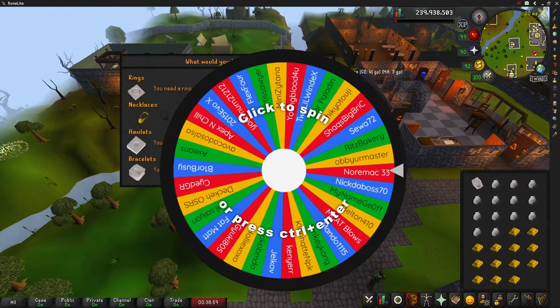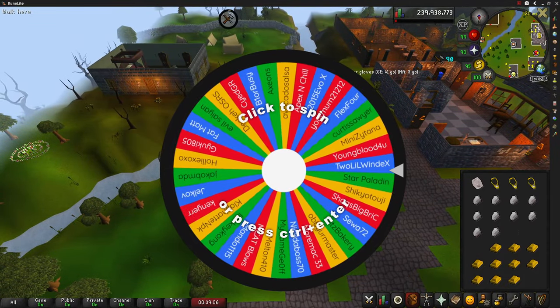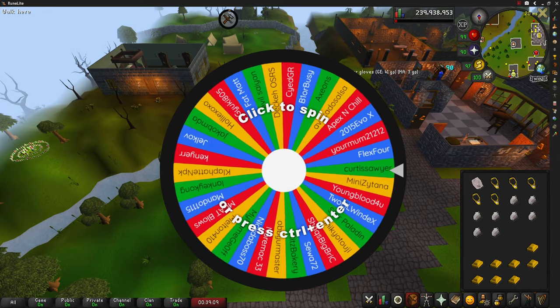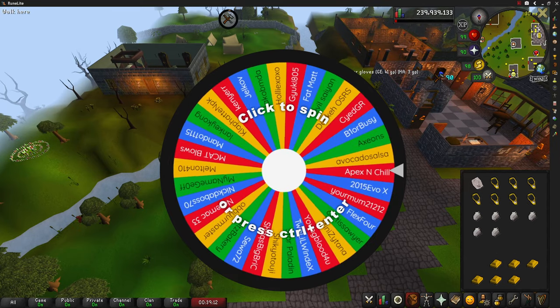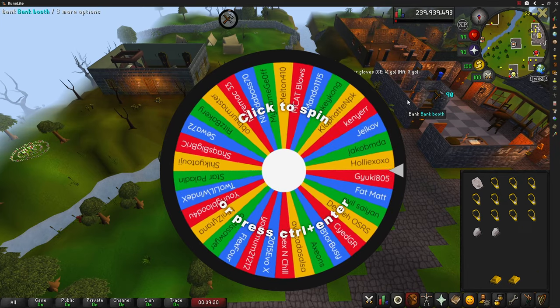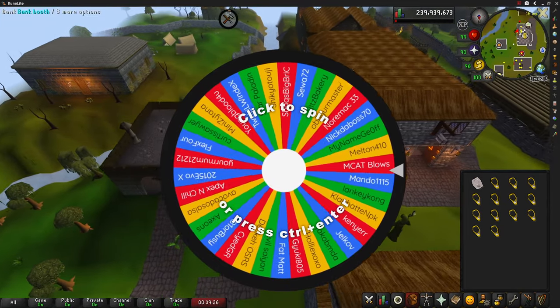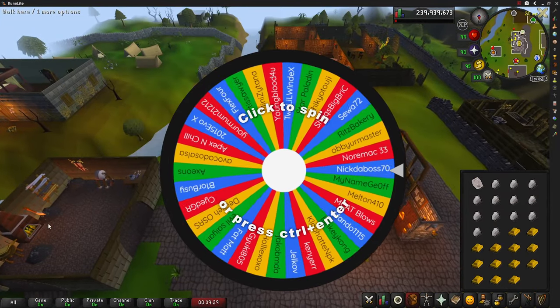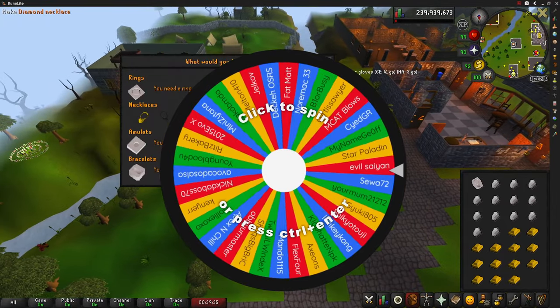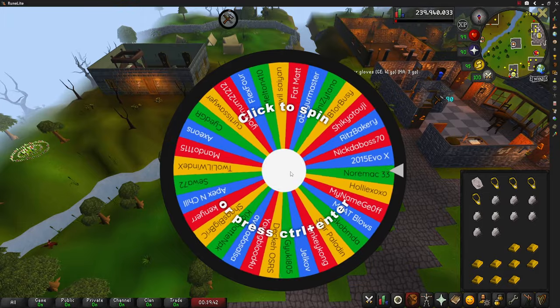Welcome to the spinning wheel. We currently have 34 entries and a few new ones from the previous video. The new entries are: Mini Zintana, Curtis Sawyer, Flex Four, and Your Mum 21212. I'll go ahead and shuffle this and then spin the wheel.